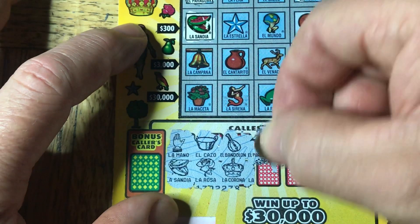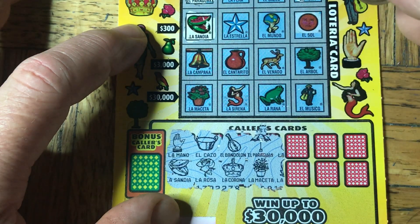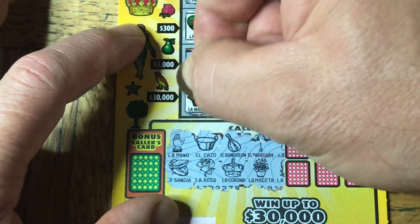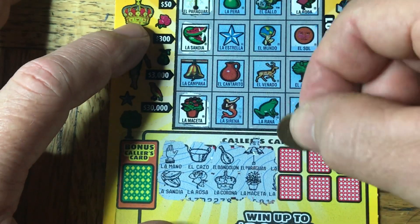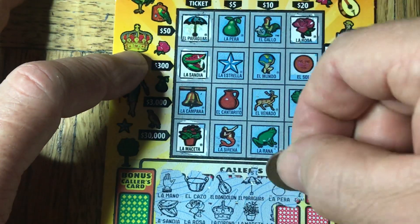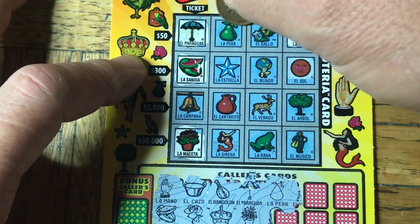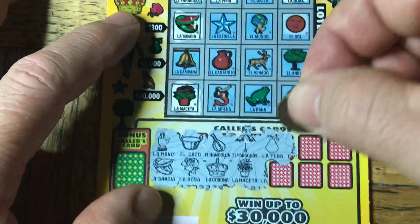Let's check our next symbol. It's gonna be the Maqseta — I can't even see it. My pronunciation of these words would be difficult even if I could read the words properly, so I apologize for that. Next one is going to be the Pero — the pear. Pero is a dog, but this is a pear. We got a pear up here.